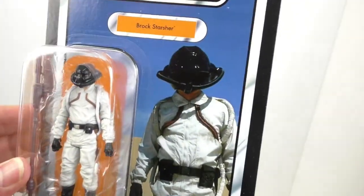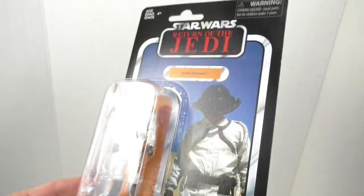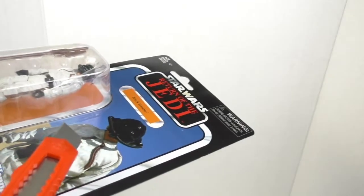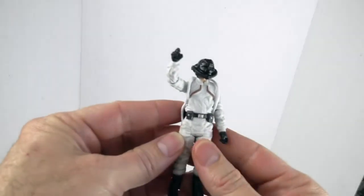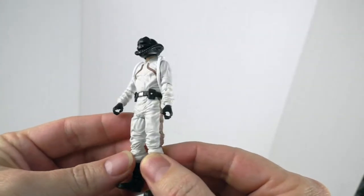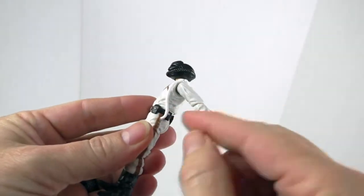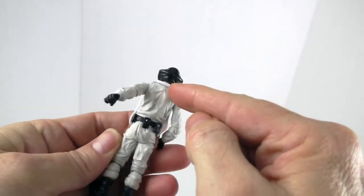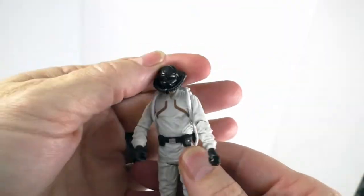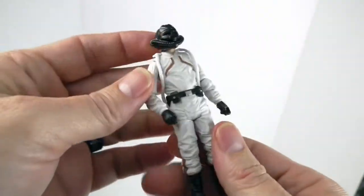I love these card backs. I'm going to go ahead and open it — yes, I'm going to open this because I want to put them on display with the vehicles. Alright, Brock Starsher. Very nice figure. It's got a pretty plain jumpsuit, but I really like the detail in the folds and the ruffling and the clothing. It's got a hose that goes from his pants up around and into the other side of his pants — we'd like to know what that's all about. His helmet is pretty cool looking, and it doesn't come off. Strange figure. Mysterious man.